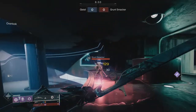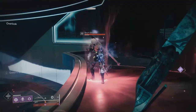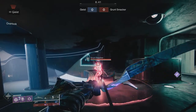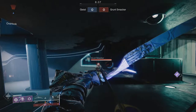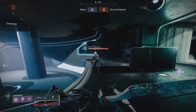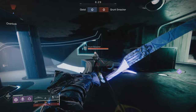In PvP, when you're shooting somebody, Wishender deals 159 damage to the head at perfect draw, and 102 damage to the body. What's cool is that even if you come to full draw and sit there and hold it and let it fail, it loses almost no damage — still 157 to the head and 101 to the body. So it's only losing 2 to the head and 1 to the body respectively.